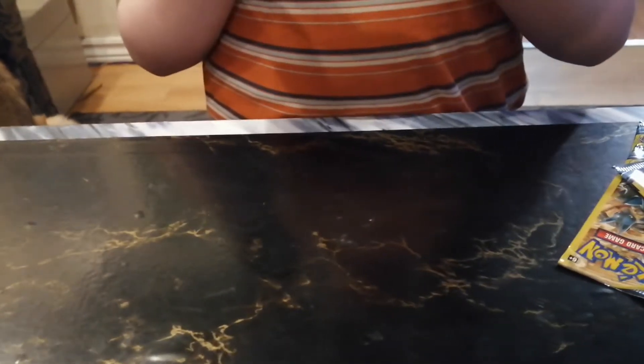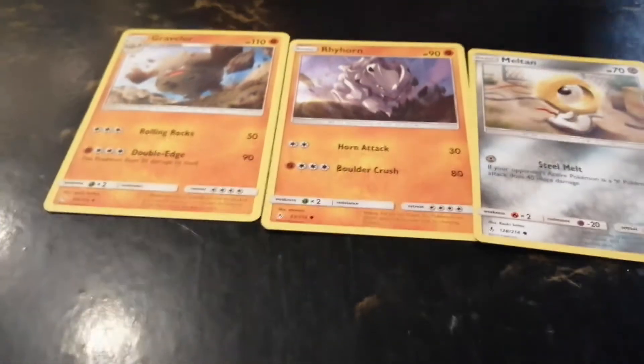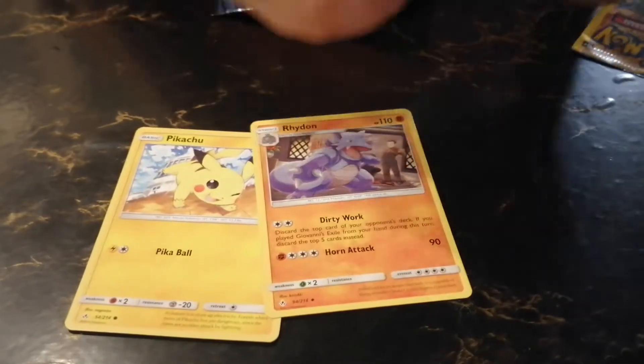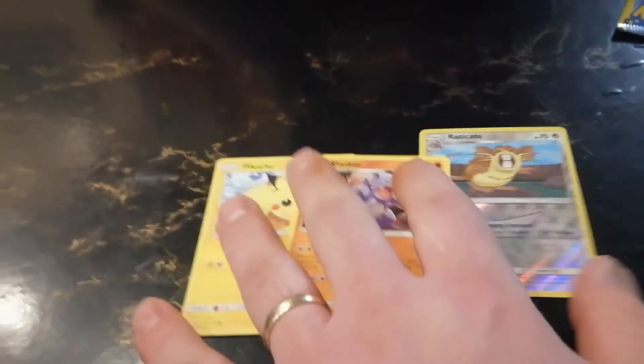Rhyhorn, Meltan and Graveler. Nothing special. Imagine I just took two random boxes from the Dollar Tree and got two GX's out of each one. My favorite Pokemon — Pikachu! Everybody likes Pikachu. Rhydon. Raticate — Reverse Holo. Not too shabby at all.